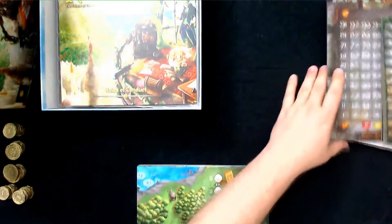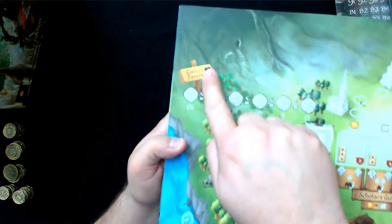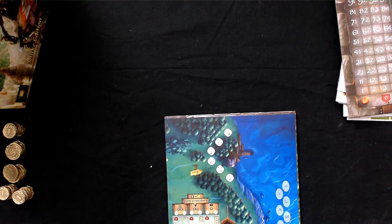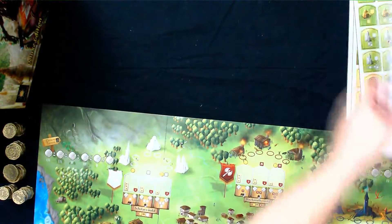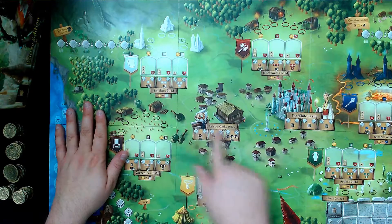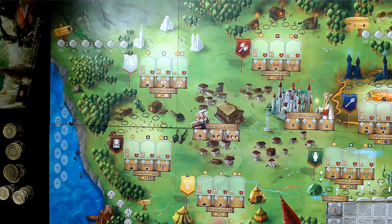And then we have the board itself. Let's take a look. Right here — Cavern Tavern. That is the other game that they first produced, again in the Five Realms universe. It opens like that, so it's actually going to sit kind of long ways like this. You've got these guild spots — Carpenter's Guild, Scholars Guild, etc. — where you can place guild masters and you can get some points and reputation and all that sort of stuff.